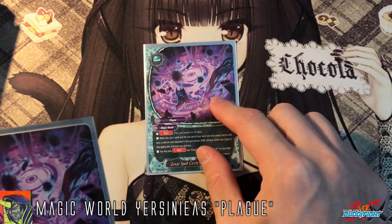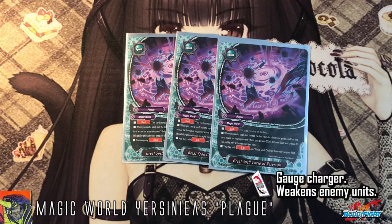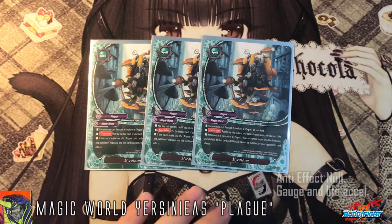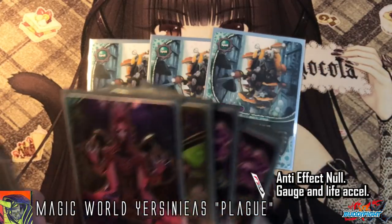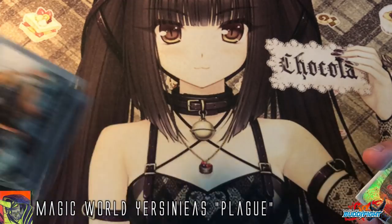3 copies of Great Spell Circle Reservoir. This card lets you gain an extra gauge every single turn when you cast a spell — put the top card into your gauge, and for this turn a card on your opponent's field gets minus 2k attack, minus 2k defense, and minus 1 crit. It's basically like a gauge refund every turn, so not only do you get 3 gauge, you can also soften attacks. 3 copies of Mycotoxin — I mostly use its second ability which prevents your spell from getting nullified, since some decks play spell negates that could make your book useless. You can also put it into Ebola's soul or your buddy monster's soul so they won't die. It also charges 2 gauge and gains 2 life, which is great.